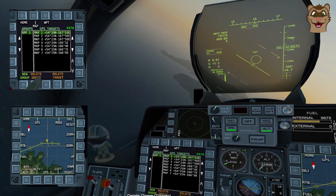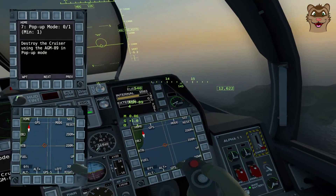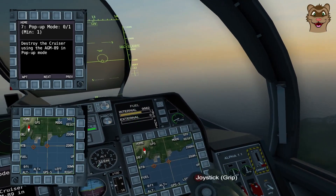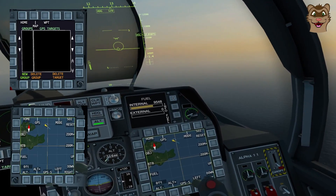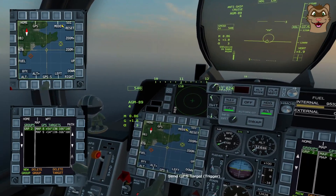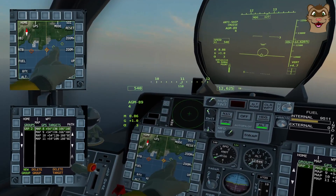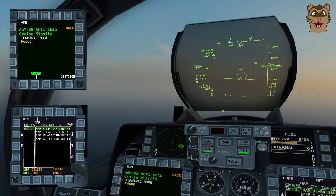I delete the group to clear all path points. We have another target — I zoom in and can see it's moving, so I'll guesstimate its final position. I'll create a path again because it's just better. It doesn't have to be a long path. I get the GPS screen up and place a couple of points, putting my last point roughly where the ship should be. The radar will come on between these two points, and as long as the ship is around there we should pick it up. I set this one to Pop-Up mode and make sure I press Path so it's set correctly.